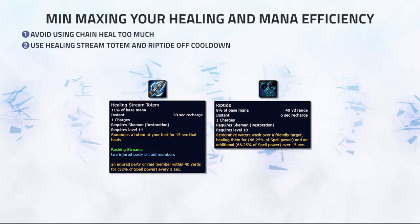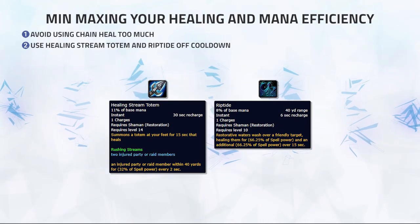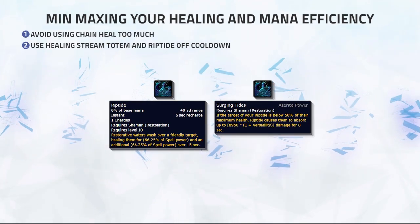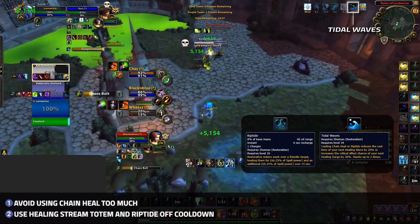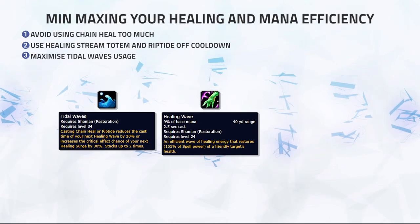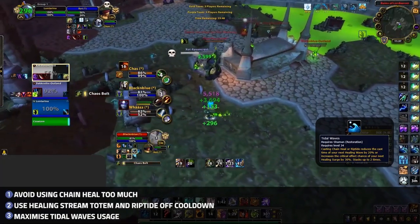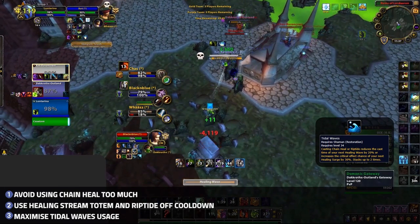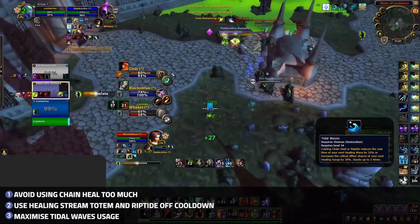Healing Stream Totem and Riptide should be used off cooldown for maximum healing and mana efficiency. Healing Stream Totem offers passive healing while keeping your target topped with casted heals. Riptide is your instant healing ability which also leaves a shield on a target if used below 50% health with the Surging Tides Azerite trait. Using Riptide grants a stack of Tidal Waves, stacking up to 2 times, which is why you want to use Riptide off cooldown. These Tidal Wave stacks reduce the casting time of your next Healing Wave by 30% or increase the critical strike chance of your next Healing Surge by 40%. Never use Riptide if you already have 2 stacks of Tidal Waves active — instead, cast a Healing Wave or Healing Surge before using Riptide again.